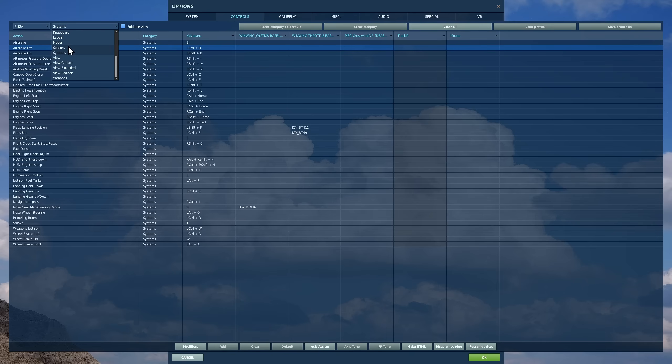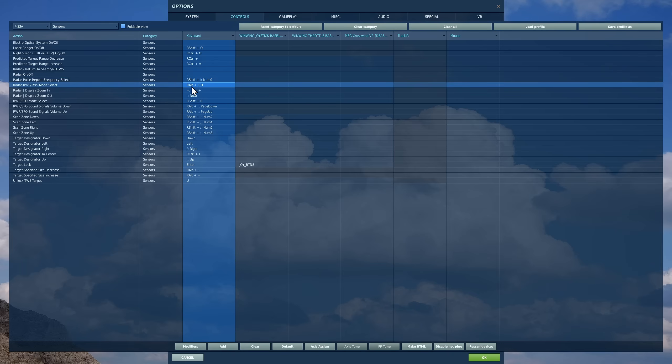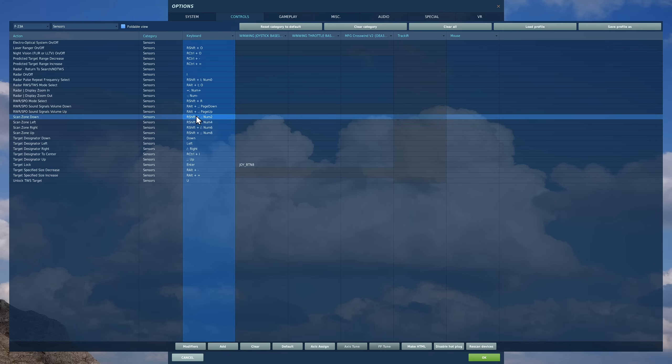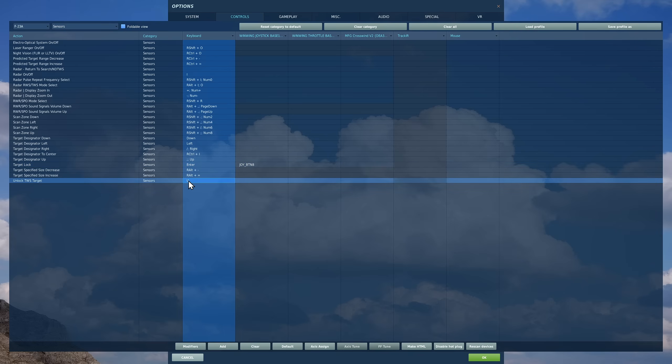We have sensors next, which will need quite a lot of controls. Radar will need to be turned on and off. We want to bind these basic controls: repeat frequency — the frequency of our radar, whether it's better at picking up closing or passing-away targets. Whether we want to use range while search or track while scan. Basic modes to zoom in or out the radar display. Radar warning receiver sounds up or down. Scan zone up, down, left and right to point our radar. Target designator up, down, left and right to move our target designator around the screen. Or you can have an axis target lock to lock the target from your target designator. And unlock TWS target allows us to unlock a single target on our track while scan. For a proper description of what these do, please go to my F-15C playlist and the radar section.